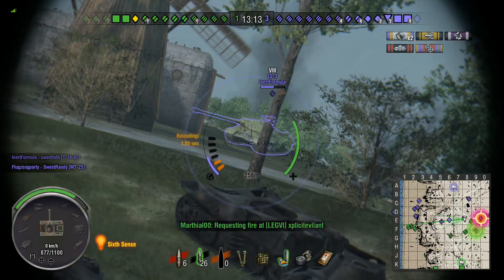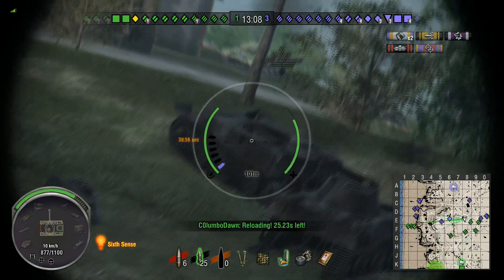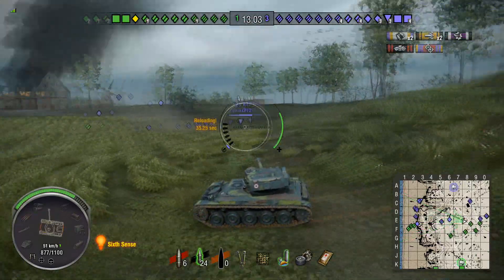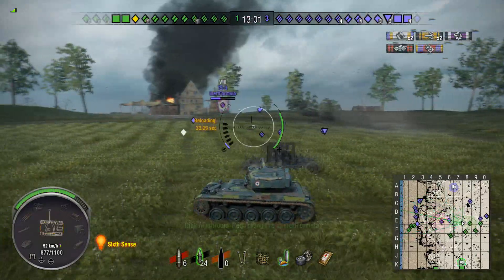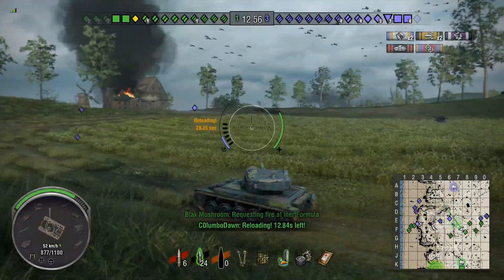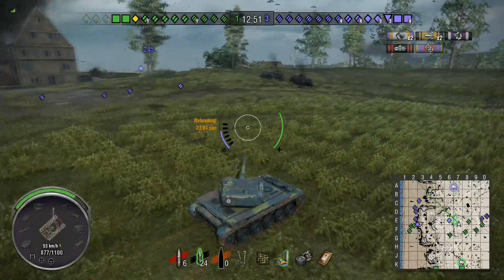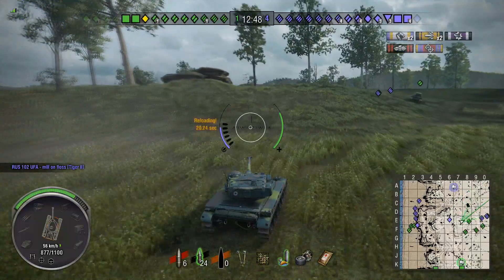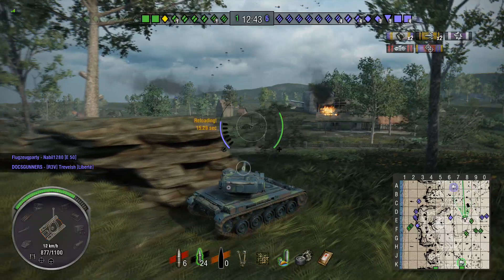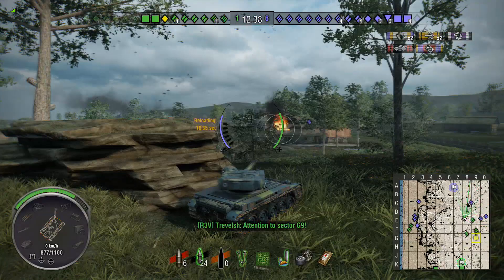The only thing that negates that issue is the APCR rounds. Look, I've watched this replay a few times - that APCR shot just went high, the first one went to the left, and the third one actually finally does damage. But if those were AP rounds, none of those would have penetrated. You could argue Jack should be flanking, getting closer to shoot APCR or AP into his side and rear, but you can't always do that.